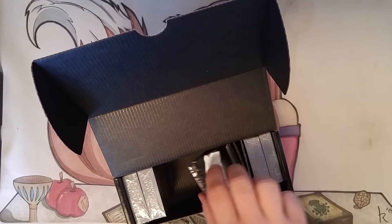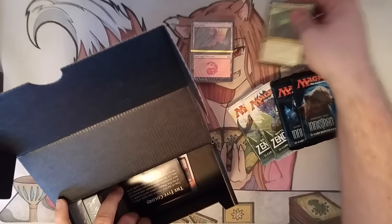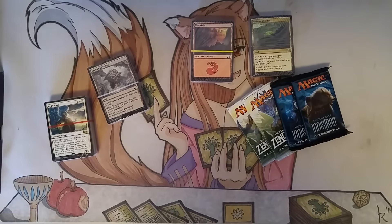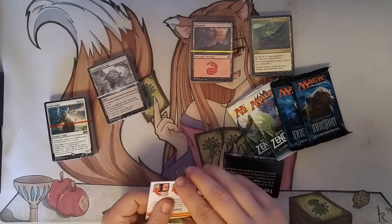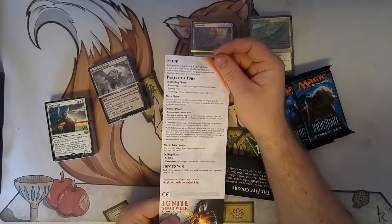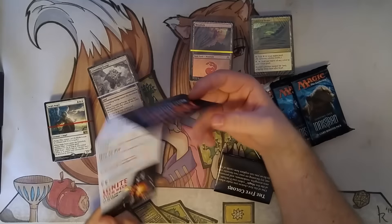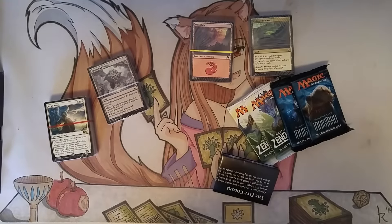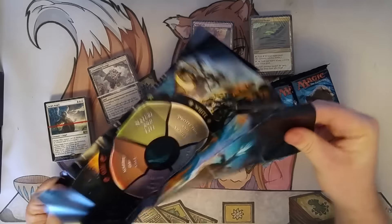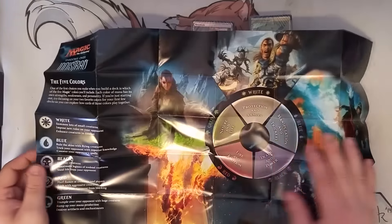Inside the box we have two Shadows Over Innistrad packs, two Battle for Zendikar packs, as well as all of these different packs of cards. It comes with a rules reference card which is pretty handy for newer players. I'm going to give this one to one of our cohorts who's just learning how to play so he can have some information on how the game works in his pocket. And then we have the big color guide that goes over what exactly each color is about.